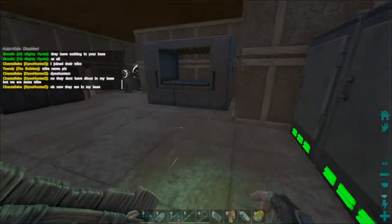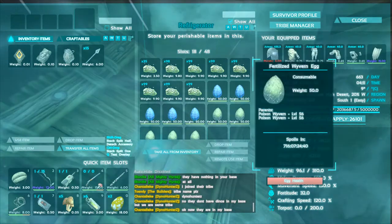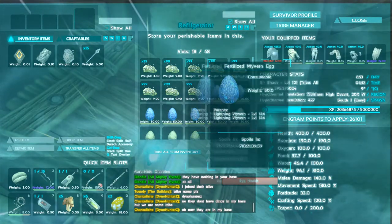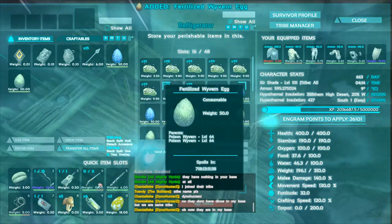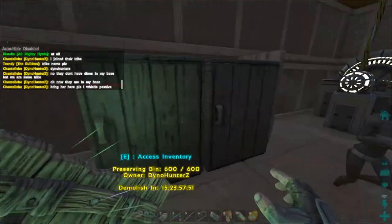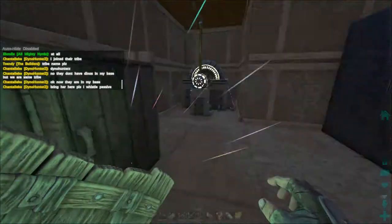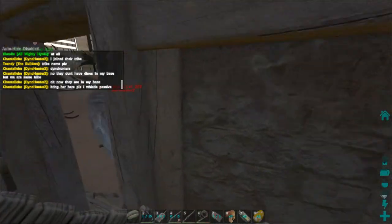I'm looking at the eggs: 20, 52, 56, 56. Take all the good ones — one, four, four poison. That's all the good ones. Taking all the gas out of her generator too. Okay, that's pretty much everything.